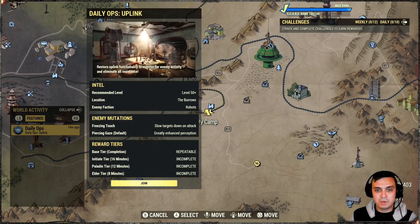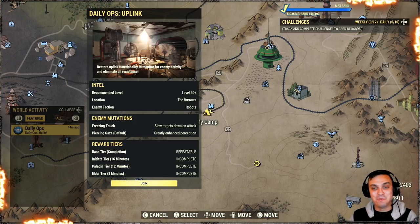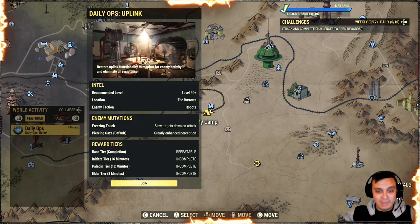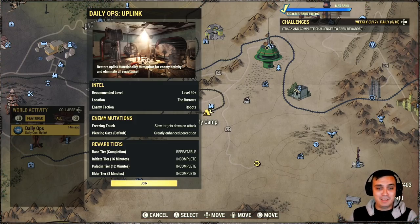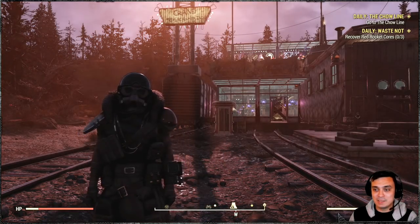For the daily ops we got Deep Burrows with robots again. Man, it's like my brain is becoming robotized — why don't we see Blood Eagles? I see them maybe like once every two weeks. Where did the super mutants go? How about adding some more variety — ghouls, scorched? I think you all feel my pain. Robots again, with Freezing Touch. That's pretty much it.